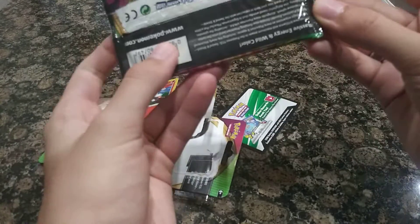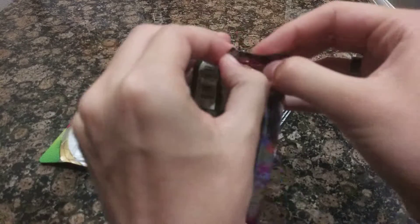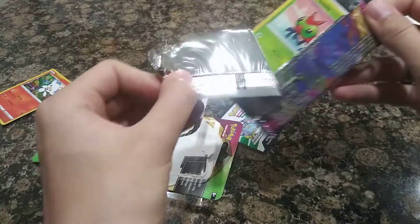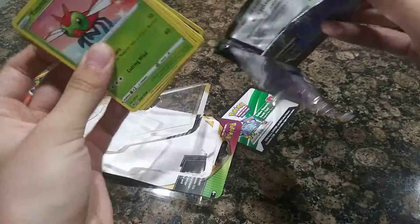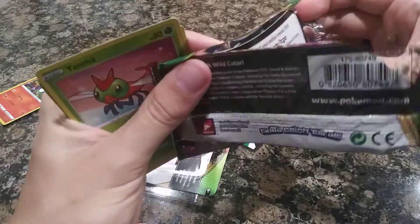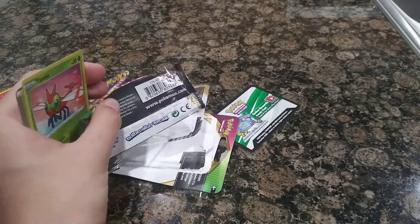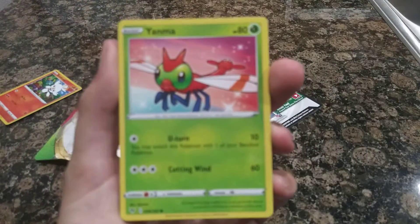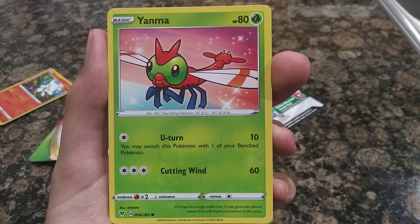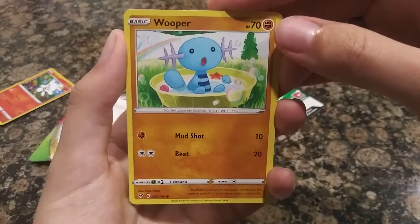They do a lot of stuff. Anyways, we're doing Pokemon right now, so let's attempt to open these and see all the Pokemon. There goes the Scorbunny. I already see something absolutely adorable. We have Yanma, who is absolutely adorable, and Wooper, who is one of my favorite Pokemon.